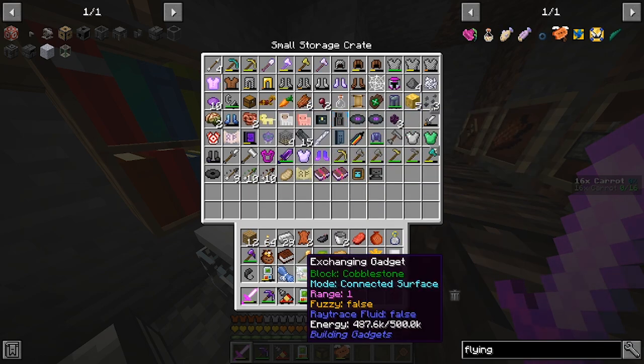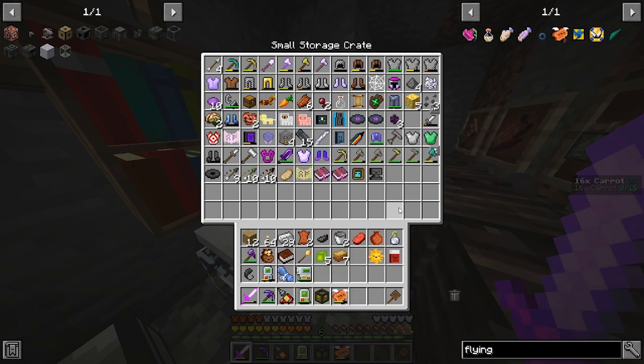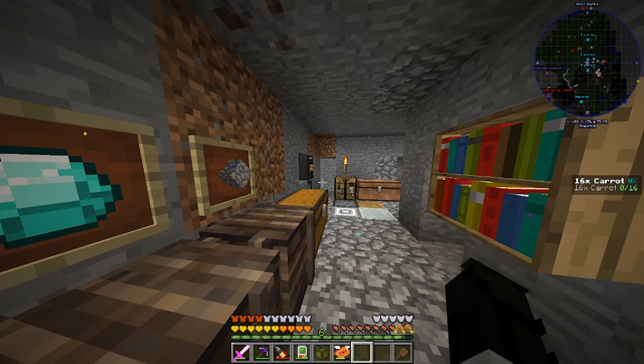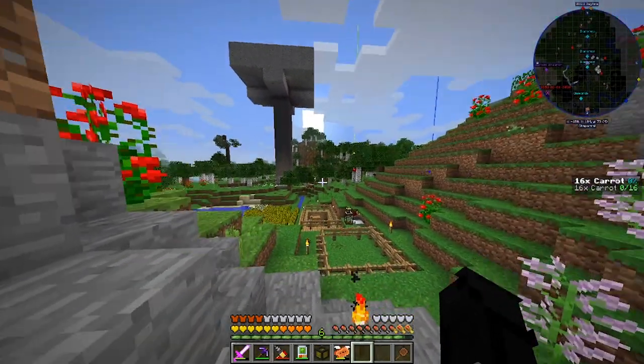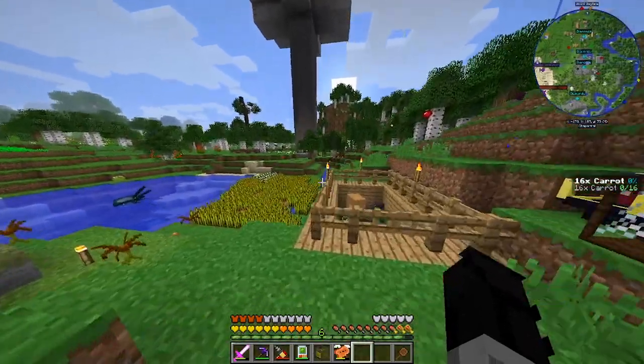That is not going to be our tool of choice, because I've remembered there's another beautiful tool that comes in this mod pack — the Exchanging Gadget. That is what we're going to be using. There was something else I wanted to do, or was it just not fall to my death? I think it was just not fall to my death, and the gadget was just an added bonus.